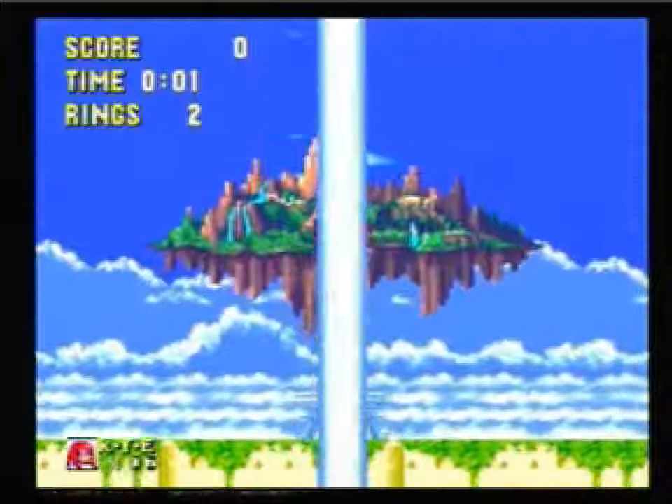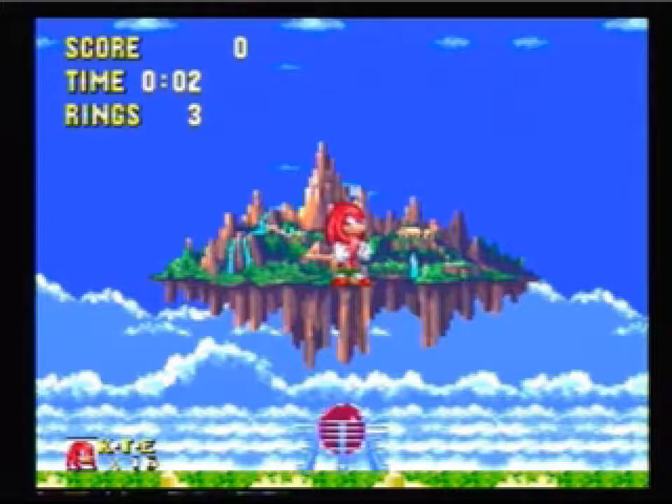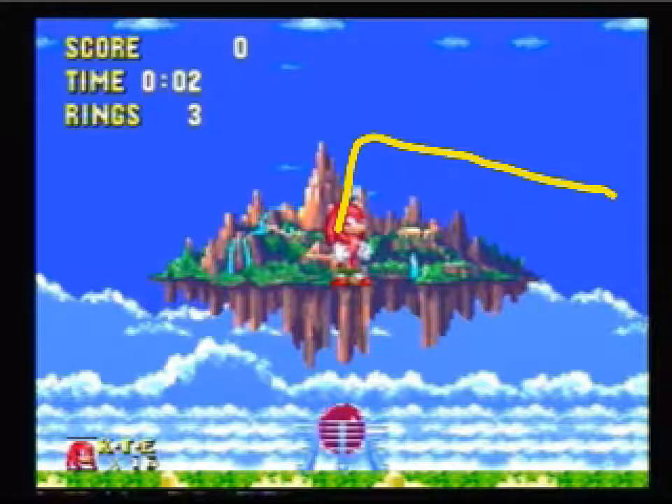First thing that can happen here is that as you gain control back from that teleporter, it is possible to jump and then glide out to the point where Egg Robo picks you up. It's a fun little party trick, but don't do it in a run because you'll lose over 30 seconds in the second phase of the fight and it looks really silly.